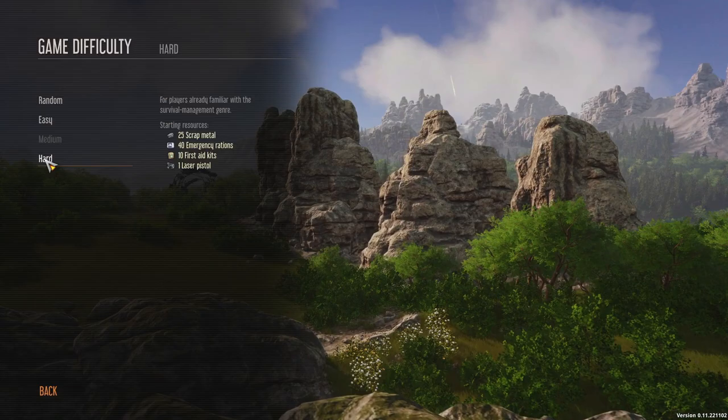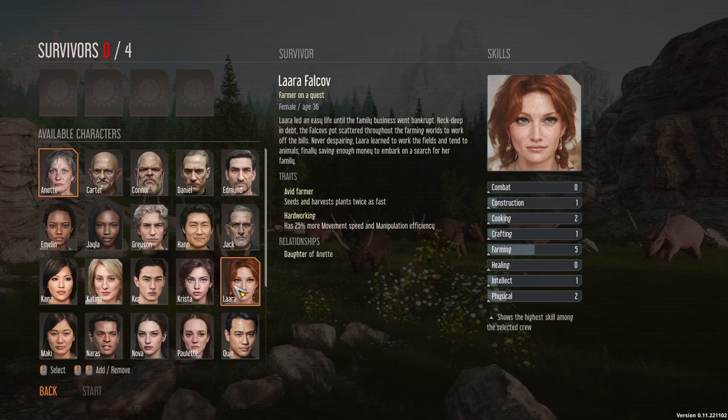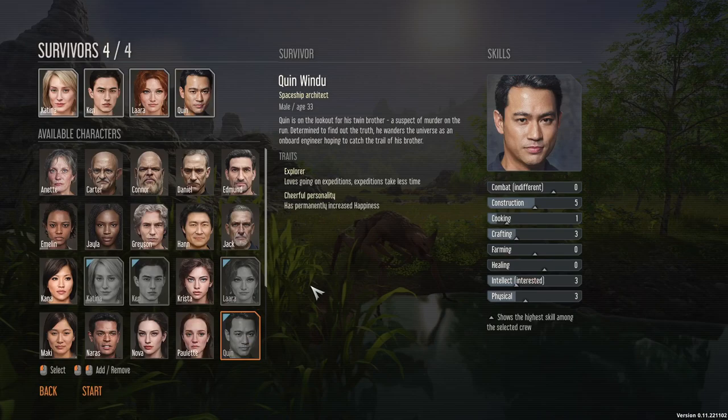Let's get started. So I'm going to go hard difficulty. I'm going to go with the same crew as the last playthrough, but I'm going to play it a little bit differently. Ken, Katina, Laura, Quinn.